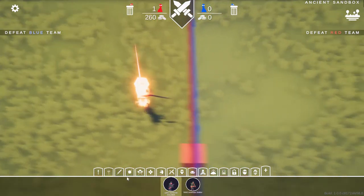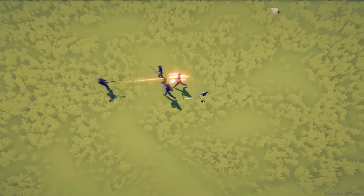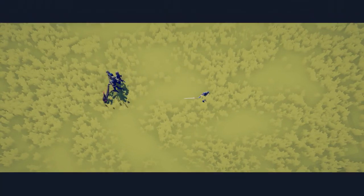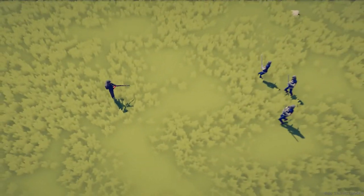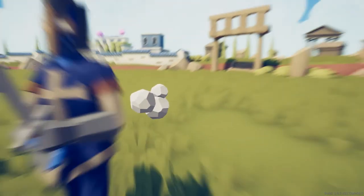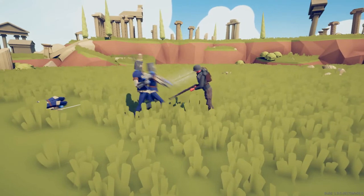Then we also have our German soldier and we're going to put him up against a few squires. Three squires - and he got wrecked just like that. So we reduce the amount again and try it in slow motion because this might look epic. The squire actually deflected the rifle shot with his sword - cool! But the slower fire rate of the Kar 98K has let him down in the end.